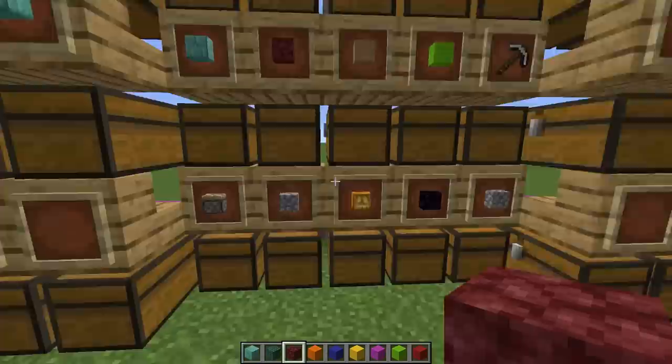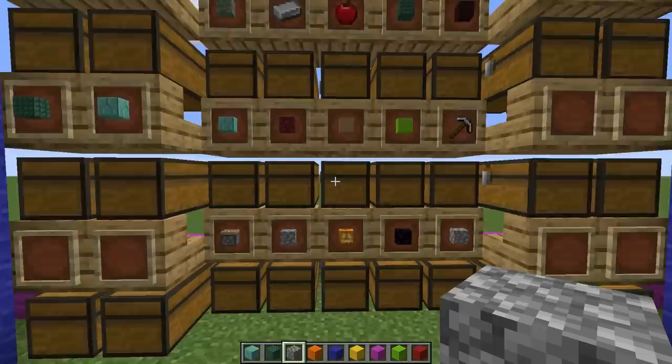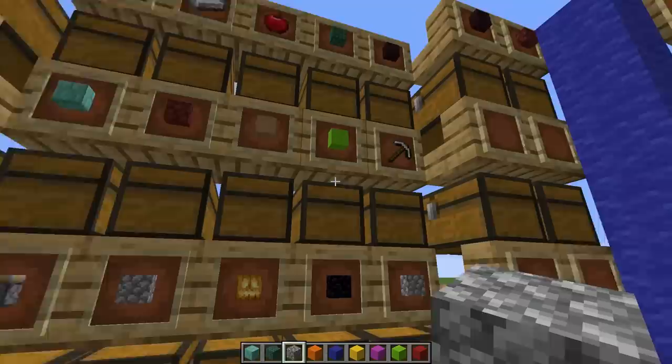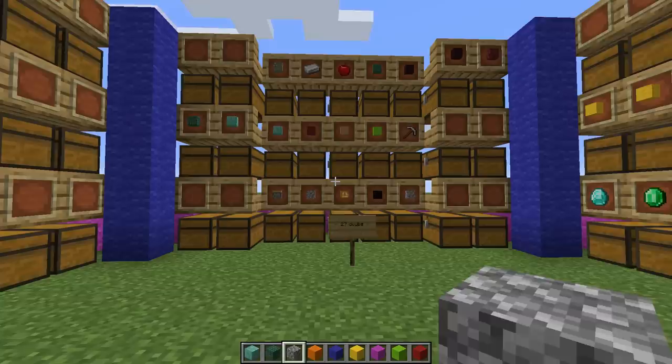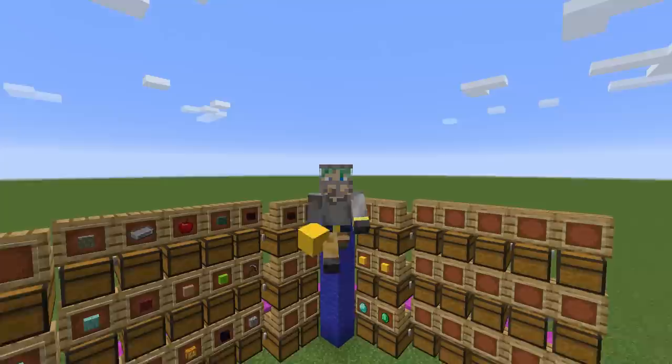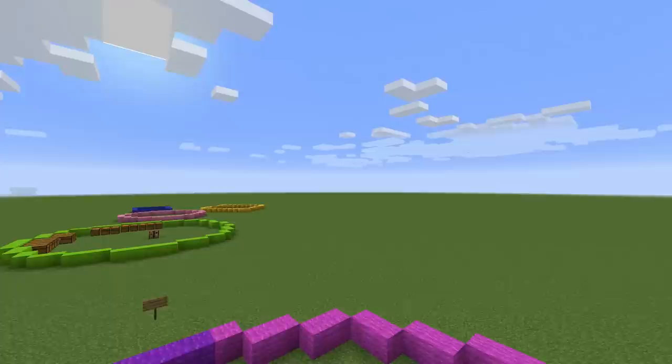Another thing you should probably do is keep things you're using a lot somewhere easy to get. For example, I tend to use a lot of cobblestone, stone, and wood — instead of putting those things way up in some corner, I'll put them right in front of my face. In our storage room, we'll put wood right in front of us and stone right below it, because if we use it on a lot of builds we need to get it a lot, and if it's easier to reach, well that's probably a good thing.